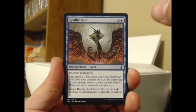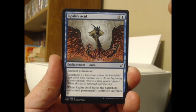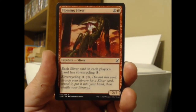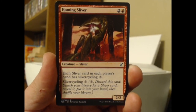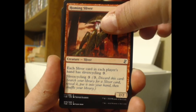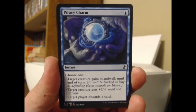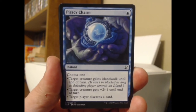We could get a nice hit like Reality Acid, which is a nice flavor card. It's got this vanishing effect — at the end when the last vanishing counter is removed, you sacrifice it and the enchanted permanent sacrifices that controller. Very nice. Got a Sliver here — everybody loves Slivers, but I don't know if they like paying mana and discarding them. Sliver cycling doesn't sound terribly exciting. A Piracy Charm — that's kind of nice, and I love that John Avon artwork, it is absolutely beautiful.